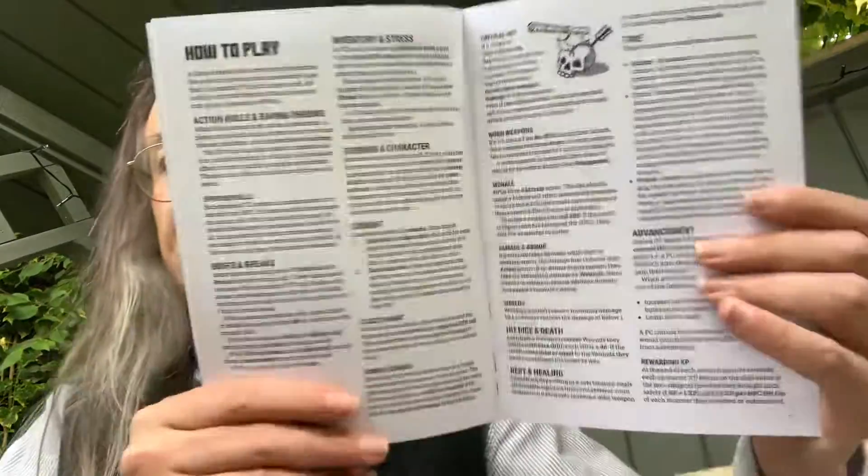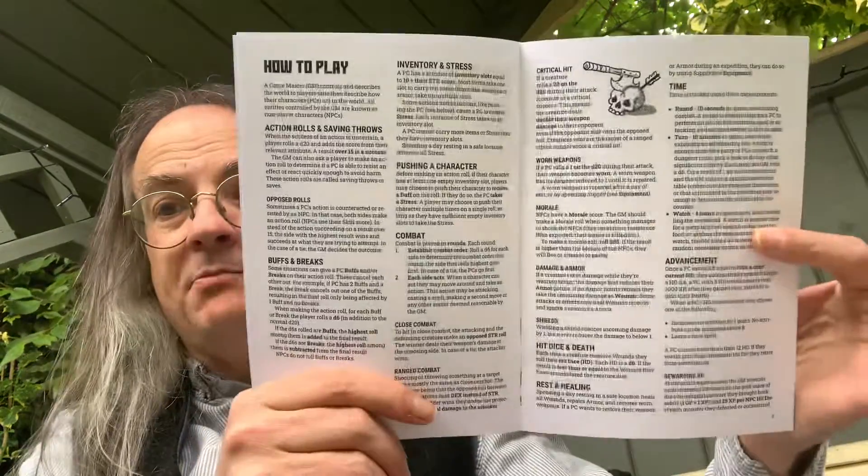Much like Mass Ritter. So you have got a really quick guide to essentially everything in the game on that page. This includes things like critical hits, war and weapons, morale, damage and armour, hit dice and death, rest and healing — that sort of thing. That is the core game system in a couple of pages.